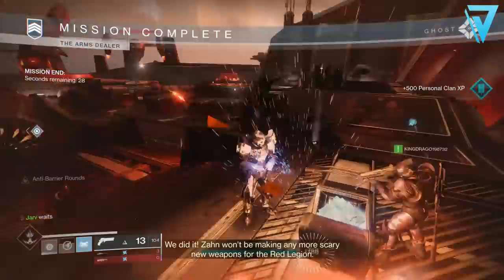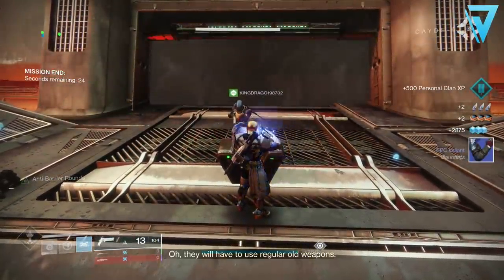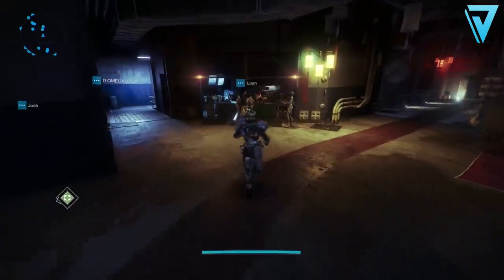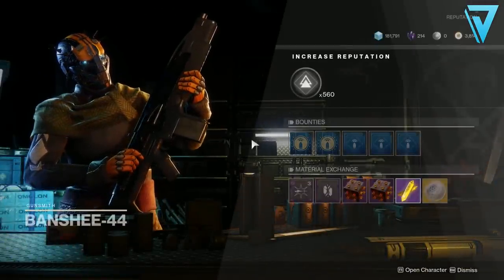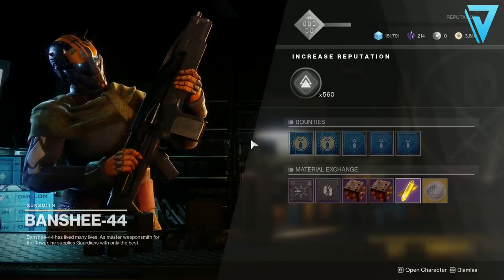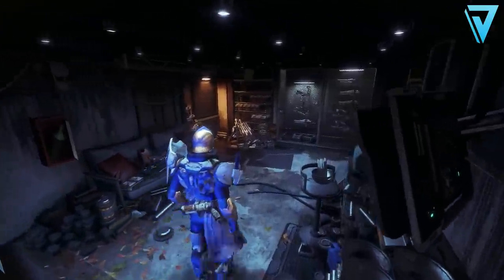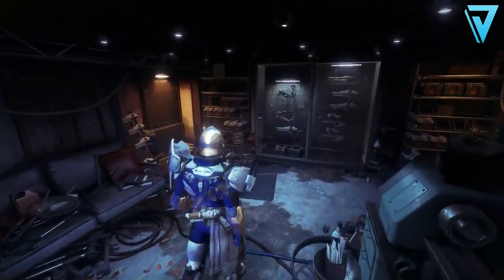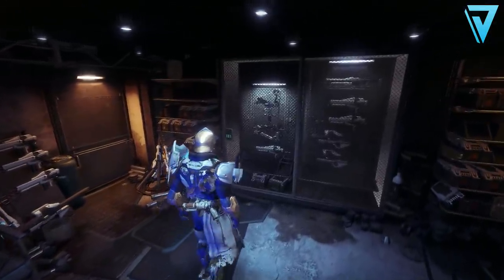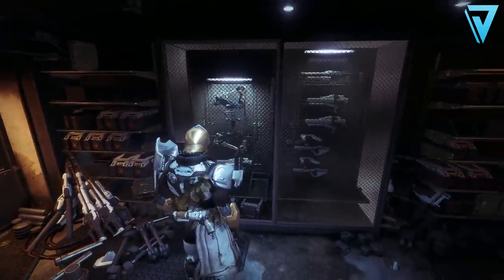Once completing that, we'll be on to step six: Applied Crypto Security. We've completed all the necessary calibrations for the key generator, and the only thing remaining is a biometric authentication from Banshee himself — so we'll just need to return to Banshee in the Tower. And once there, this brings us onto the final step, Martial Archery 401, where we simply need to return to Banshee's workshop and claim the bow from the case.